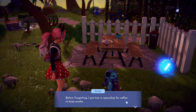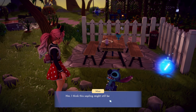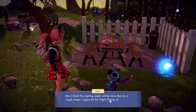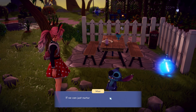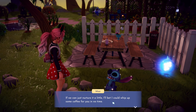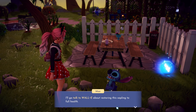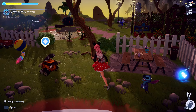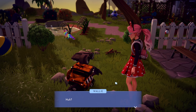Stitch remembers that beans grow on a tree, but there's no tree now and no beans. Before forgetting, he put a tree in his spaceship to make coffee and keep awake. I think the sapling might still be alive but it's in rough shape — all the night thorns strangled its roots. If we can just nurture it a little, I can whip up some coffee for you. I'll go talk to Wally about restoring the sapling to full health.